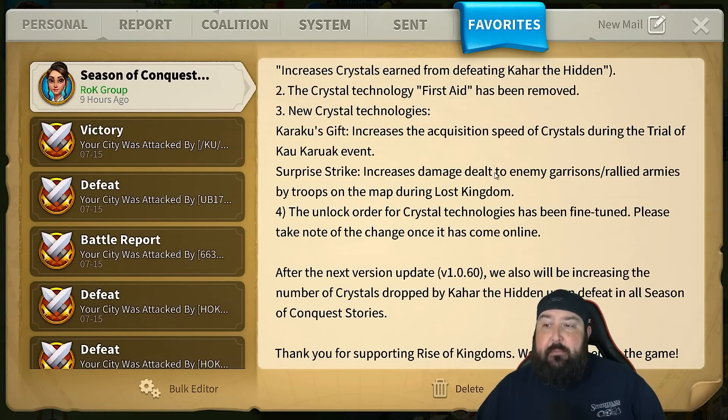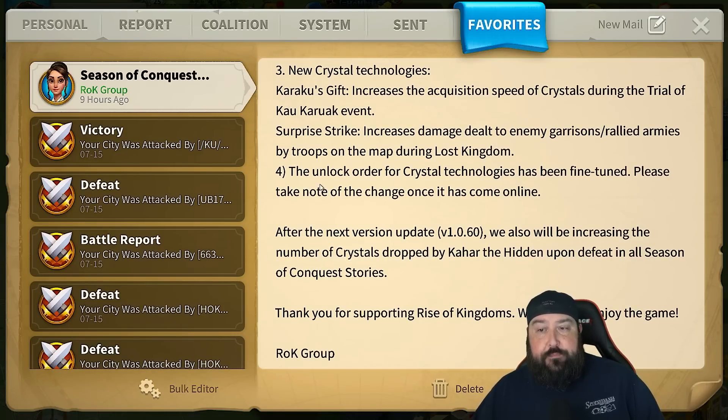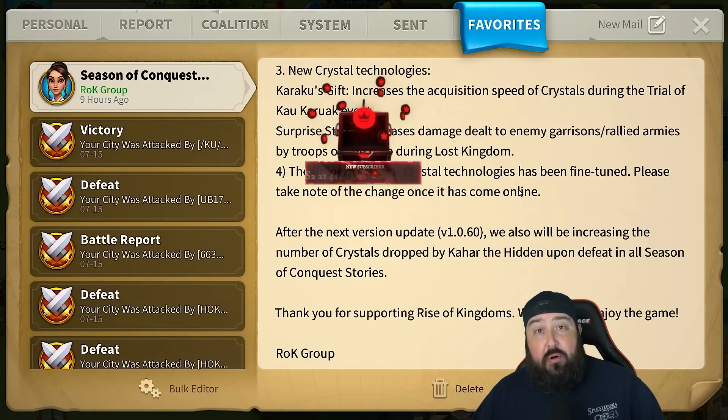Surprise Strike increases damage dealt to enemy garrisons and rallied armies by troops on the map during KBK. We're going to come back to that one because it requires a little bit of unpacking and I'm not quite sure how people are going to feel about it. Number four: the unlock order for crystal technologies has been fine-tuned — please take note of the change once it has come online.